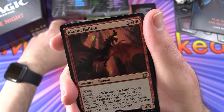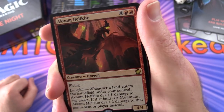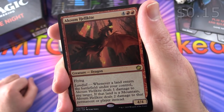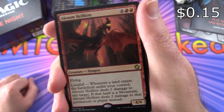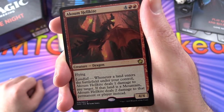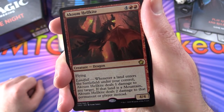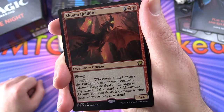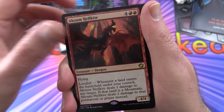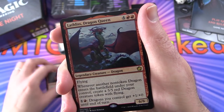Aggro decks are all about getting in early damage with lots of small creatures - except this one has a huge Akum Hellkite. Creature Dragon, 4/4 for 6. That's a rare based on the gold color, with flying and landfall - whenever a land enters the battlefield under your control, Akum Hellkite deals 1 damage to any target, or 2 damage if that land is a mountain.